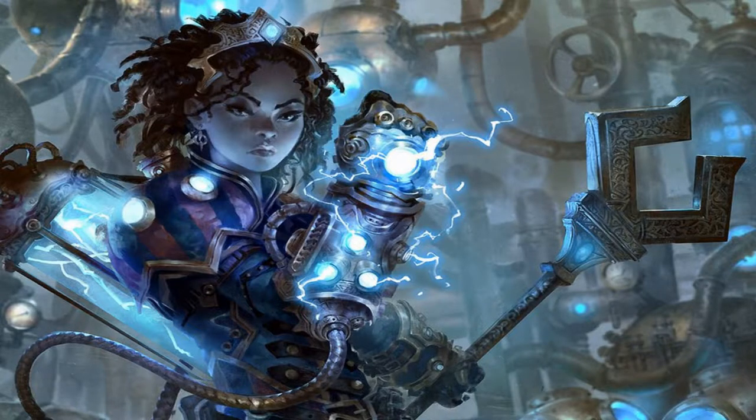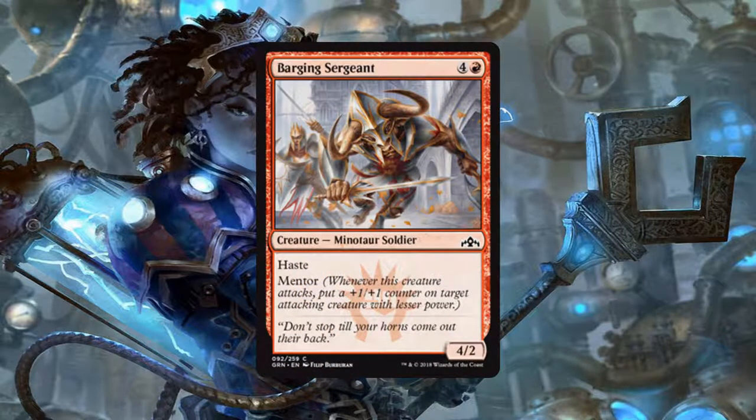And lastly we have Barging Sergeant, a 4/2 Minotaur soldier for 4 generic and 1 red mana that has Haste and Mentor. Whenever this creature attacks, put a +1/+1 counter on target attacking creature with lesser power. The reason I love this guy is that having 4 power means he's going to almost always trigger Mentor on something you have out. The fact that it has Haste makes it even better — it's going to catch our opponents slightly off guard, and then you combine this with something like Street Riot and the game should be a wrap. I view this as an exceptionally good card.